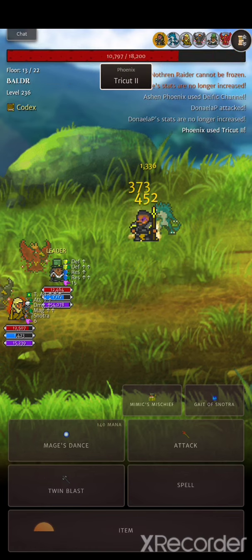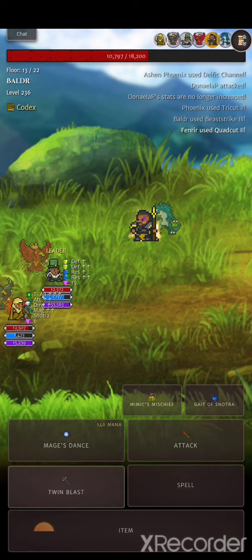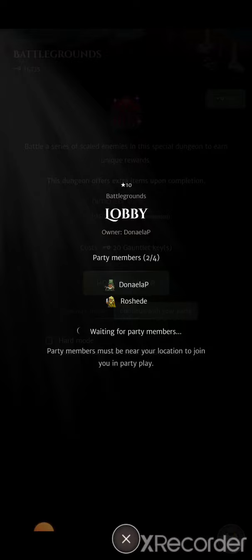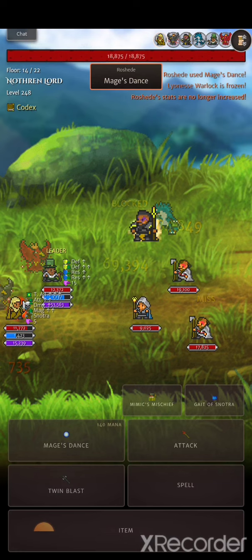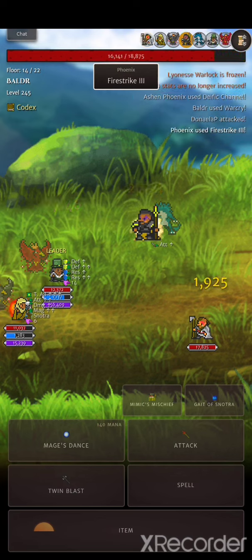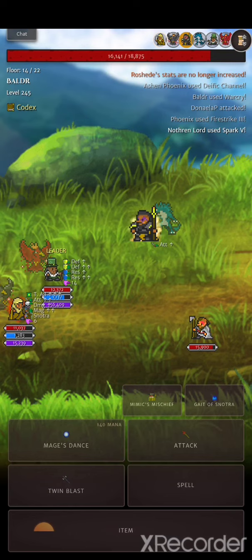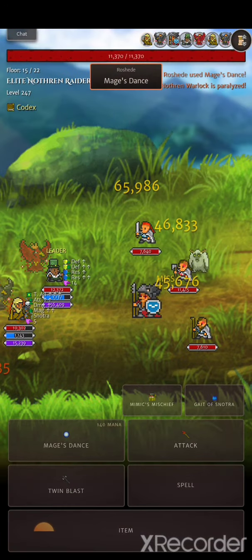My berserk buff has already activated — I have the ashen phoenix to thank for the defict channel proc. That's up, and I already did mimic's mischief for the magic up and gate of snotra for the other 50% damage up. I have just enough mana to complete it and throw in another spell if I need to.